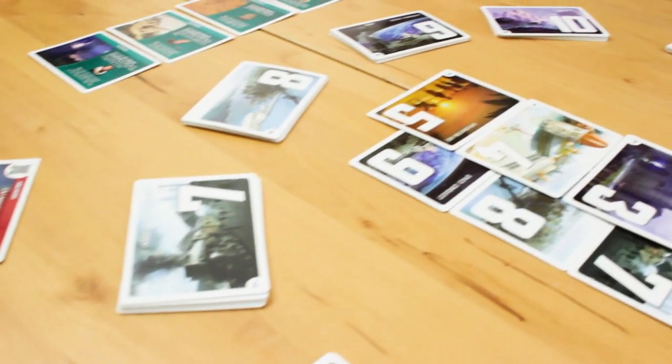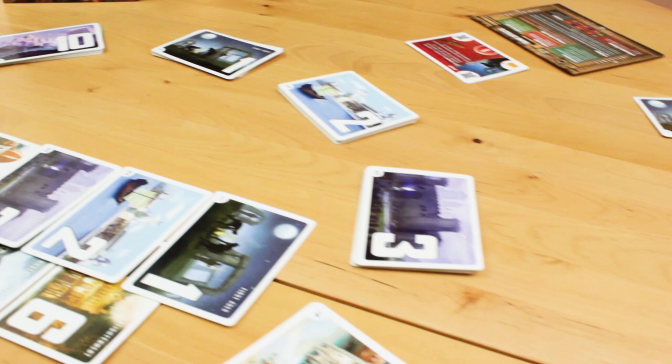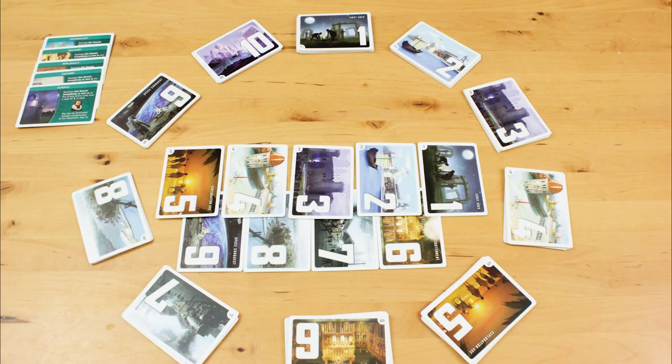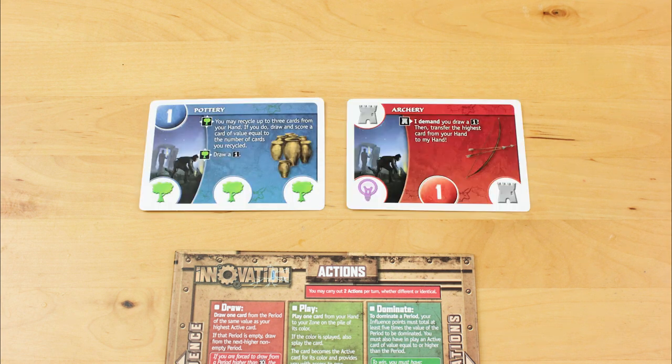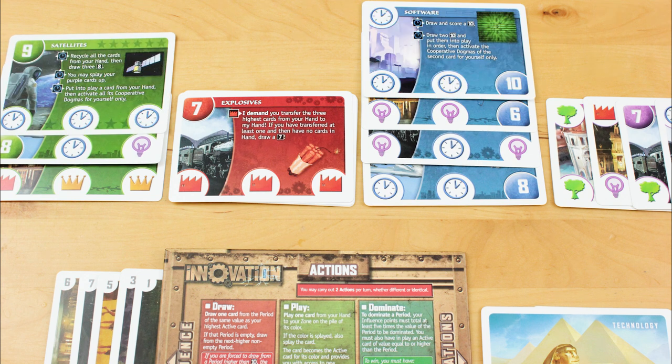You and your friends play leaders of rival civilizations who are racing to develop ever more advanced technology to edge each other out of the history books. The central pool of cards represents ten different epochs in your civilization's development. At first, you'll be building a tableau of rudimentary tech like pottery and archery, but as you grow, you'll develop satellites and software.